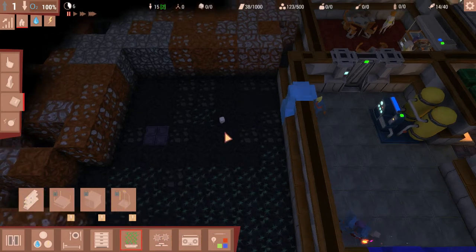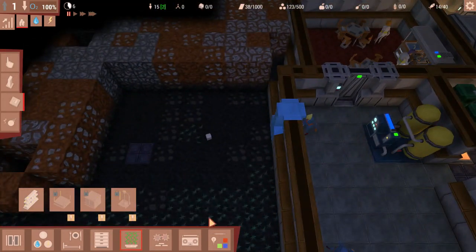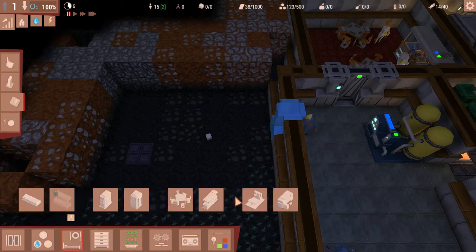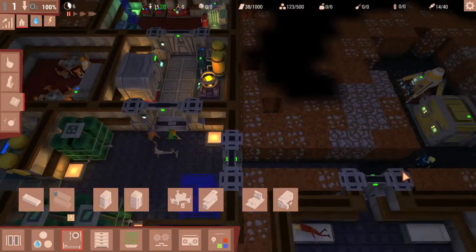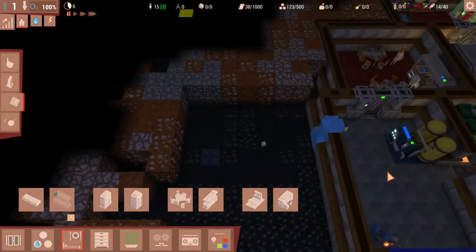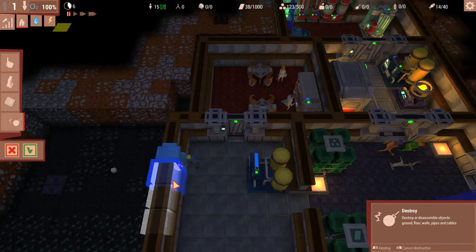Let's quickly see what I want to do next. Having a second incubator would be nice so we can get more people. Farming we need to get done because the starving problem will come back. We're also going to need an infirmary, more beds, and a research station which we haven't done yet. Things are quickly getting out of hand very fast.